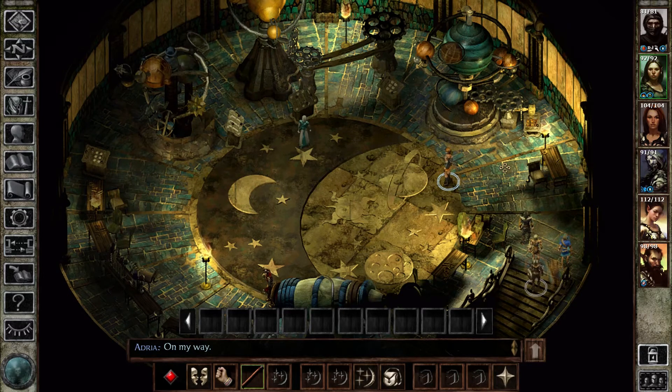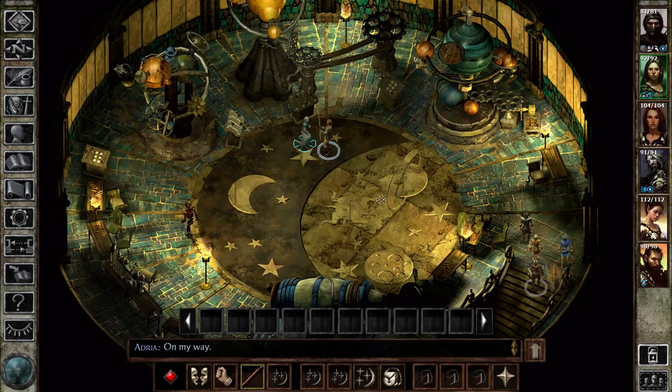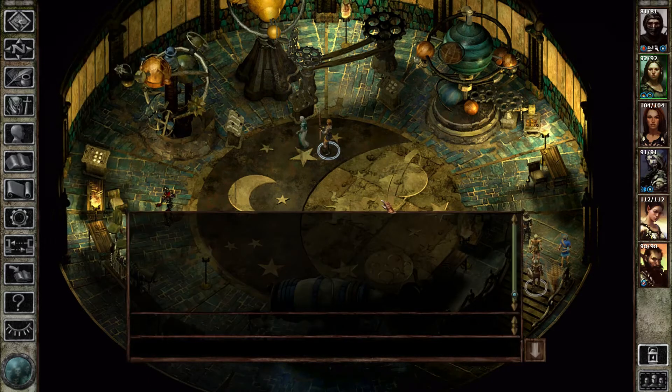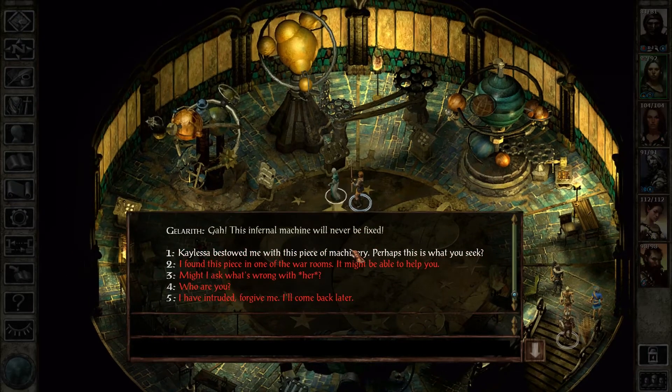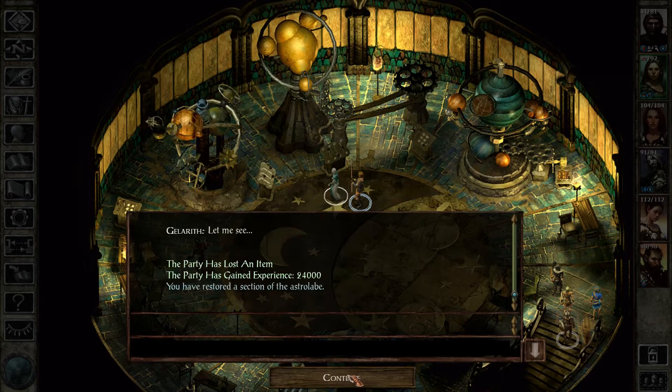Alright, so here we are in the Astrolab, about to go and speak to whatever that chap's name is and give him some pieces of machinery. Gellereth. That's it, away you go. Gellereth, come here. I have things for you. This infernal machine will never be fixed. Yeah, well, Kalesa had this piece of machinery, so... Is this what you need? Apparently.